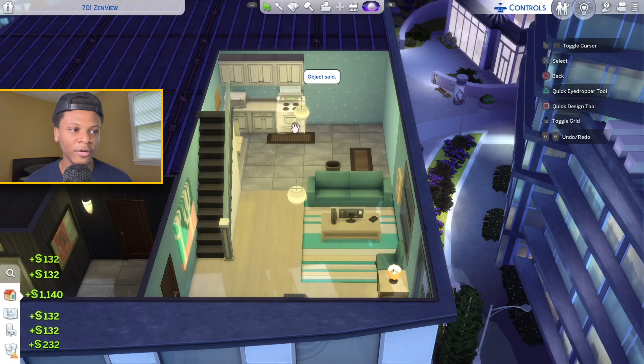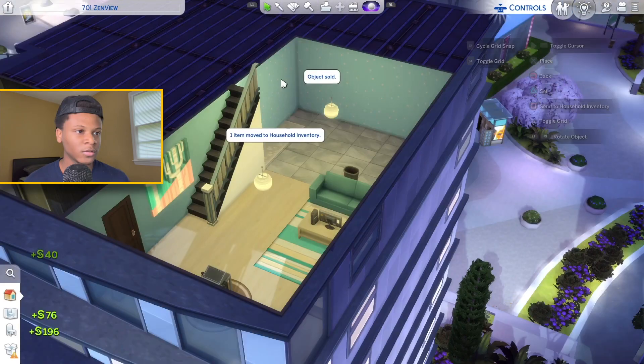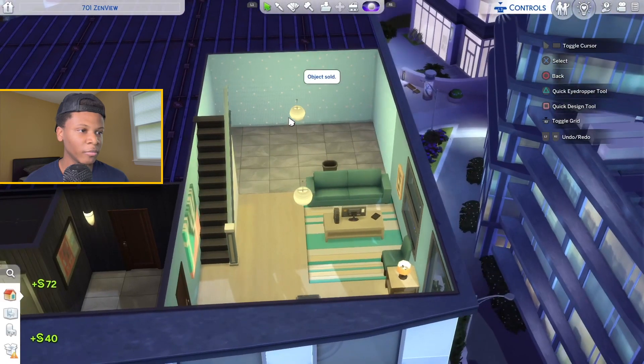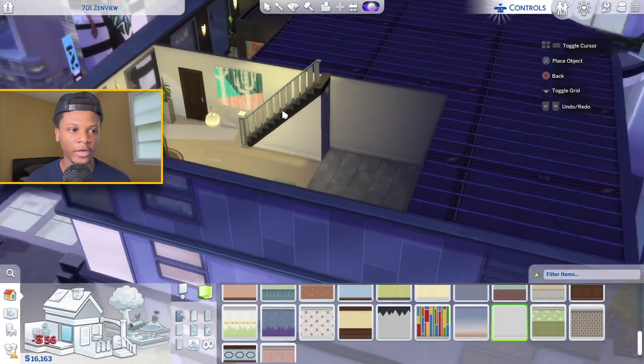I was looking at a few different high-rise apartment designs and I got a little idea in mind for how I'm gonna set this apartment up. I'm gonna go ahead and move everything out of this kitchen and put my kitchen design together. I want this to be more of a modern style apartment, so I'm using my modern paint swatch — all white.